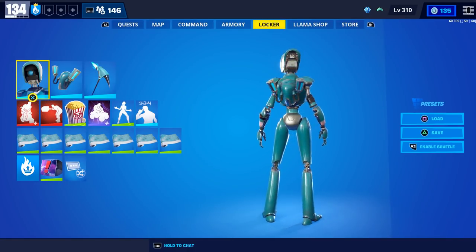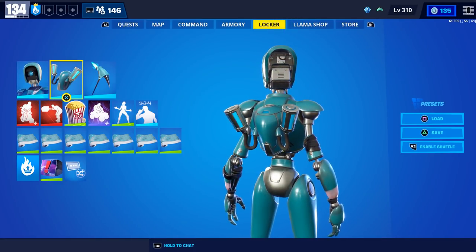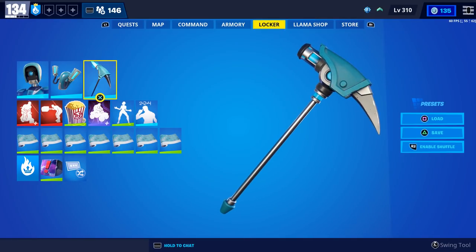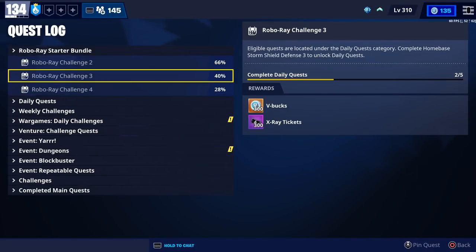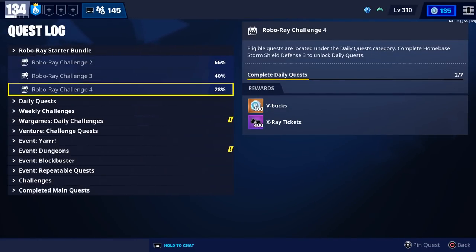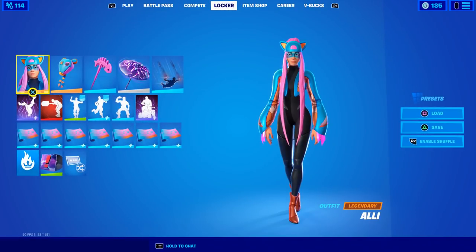The Robo Ray Pack includes the Robo Ray hero and locker outfit, the Blue Glow Injector back bling, the Ray Smasher pickaxe, and unique Save the World challenges which grant 1,000 V-Bucks when completed. We've already done a video on that starter pack — I'll leave a link in the description if you want to check it out.